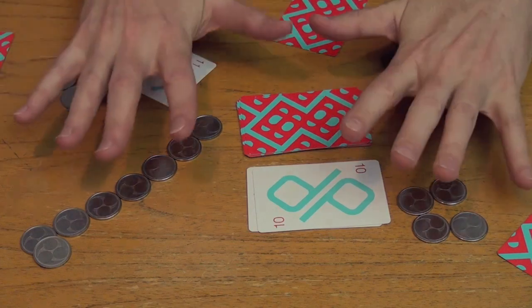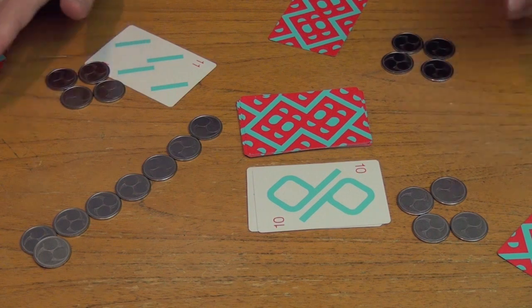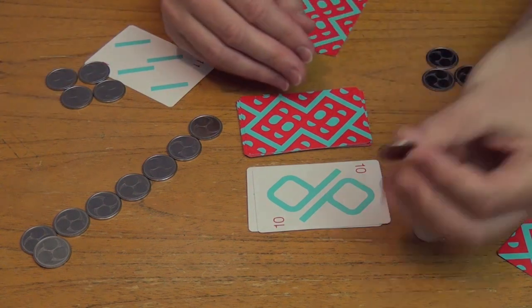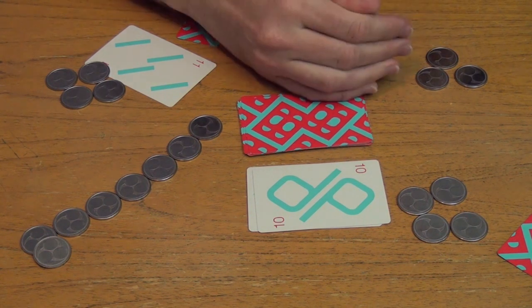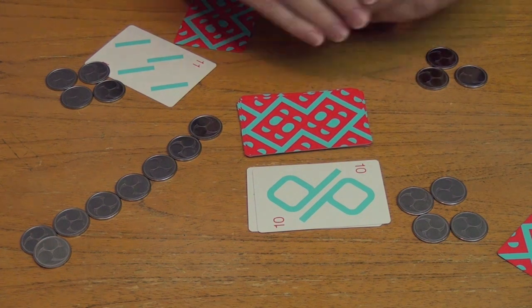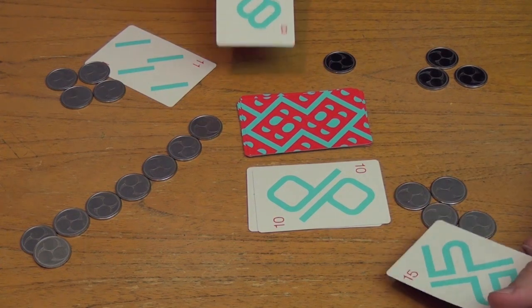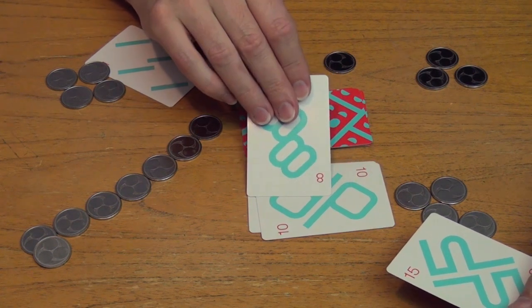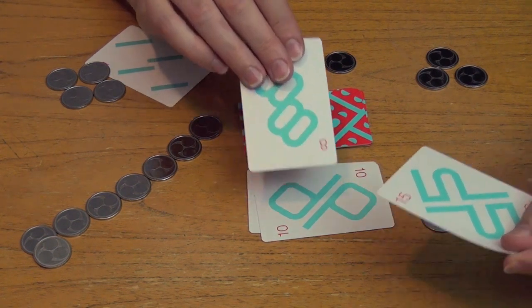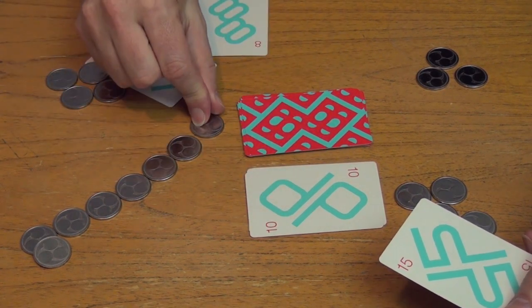Then each player decides whether they want to be in the round for a chance to win or they want to be out. To do that, you each take a coin, secretly put it behind your hand, and either leave the coin if you want to be in the round, or don't leave the coin if you don't. Whoever is in the round reveals their cards. Whoever has the lowest number revealed adds the center card to their score. And whoever has the highest number or sum wins all the coins bet in that round, as well as the coin that's up for grabs.